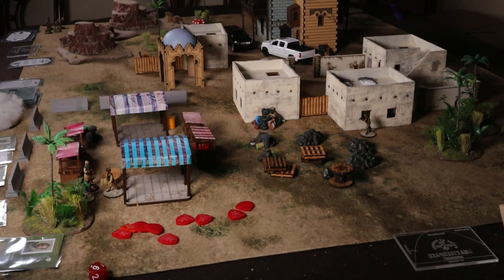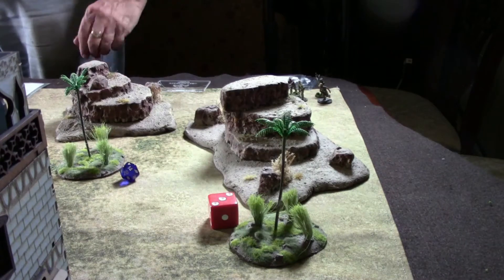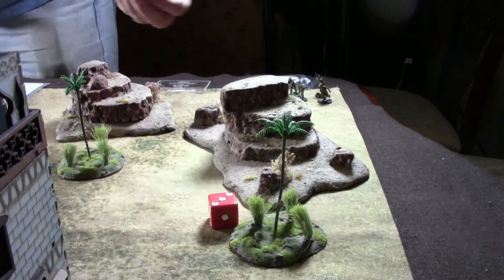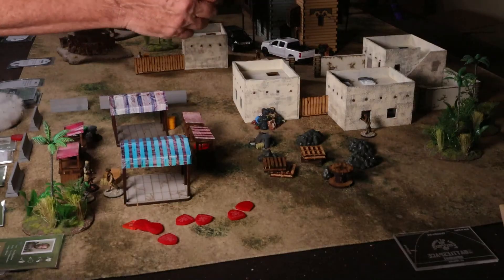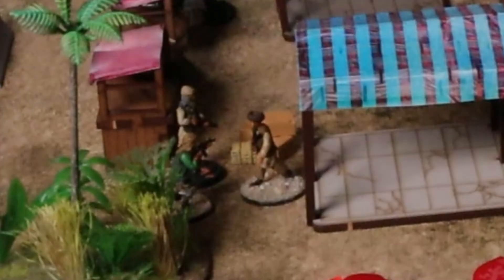There are two guys in the tower. They come forward and fire. The first shoots at Bravo-5 — needs a ten or higher because of height advantage. Rolls a four — that's a hit. The other moves and shoots at Bravo-3, also needing a ten. Another enemy moves two inches. A group of enemies in the area don't count as stragglers. Nobody else has line of sight, so that's it.